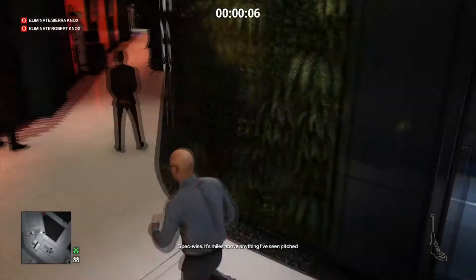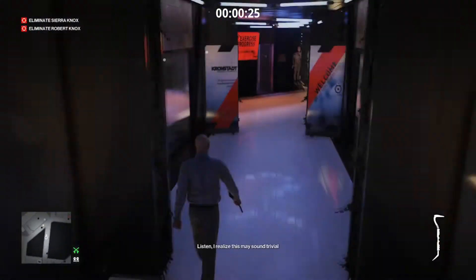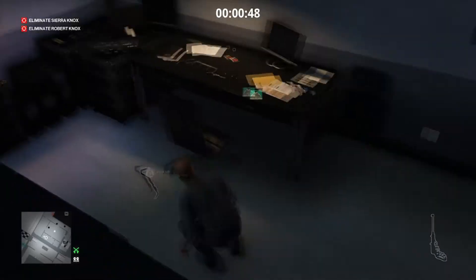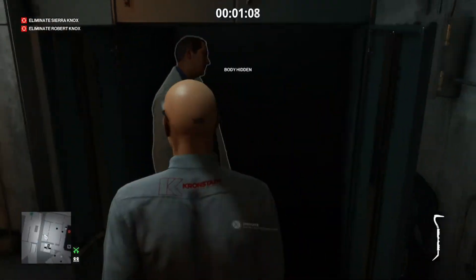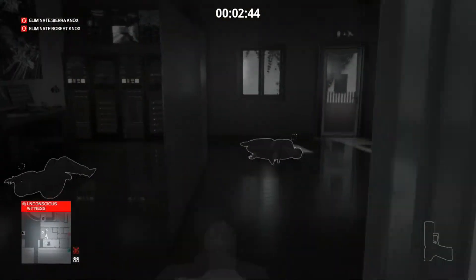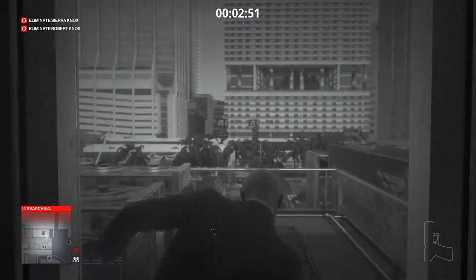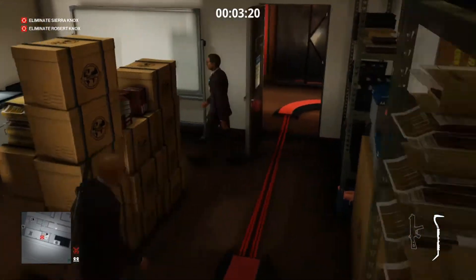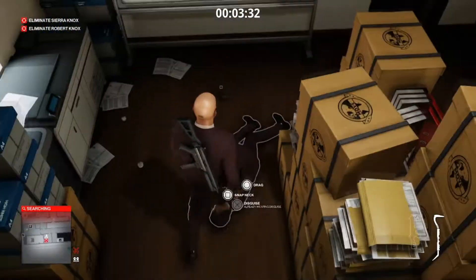For the Kornstadt Researcher: start as Kornstadt Engineer and traverse through the Kornstadt building until you come across two researchers through the wall with instinct. In the side room, do a throwing distraction to lure one in, KO or tranq him, take his outfit. I'd suggest tranqing to avoid the body being found. For Kornstadt security: it's a guard disguise so you have your pick, but the guards near the camera box in the Kornstadt building or Robbie's personal guard are the most viable options — you'll likely be going for Robbie's guard most often.